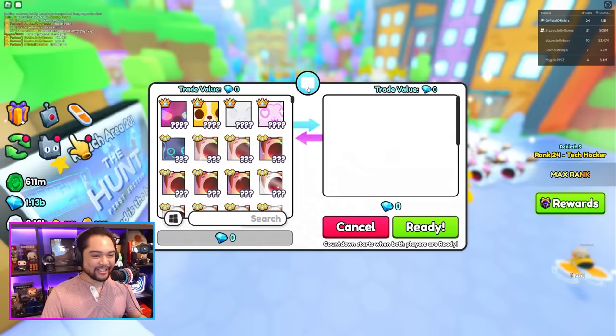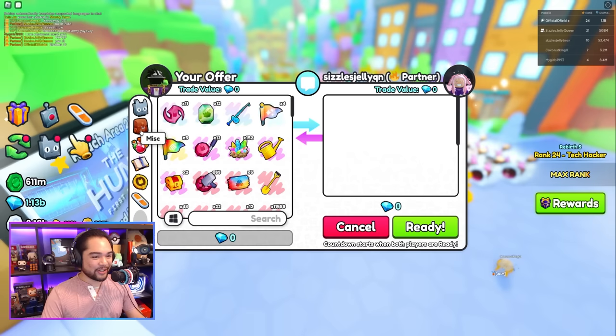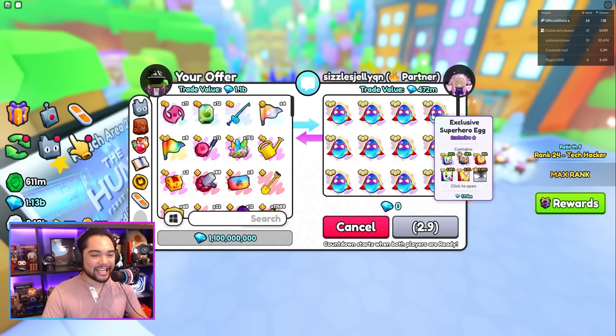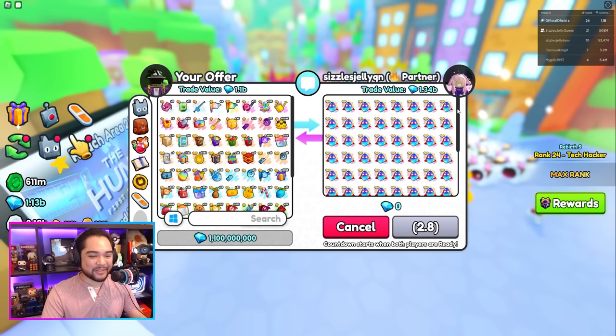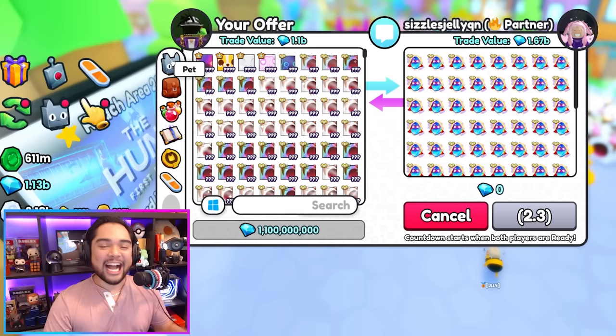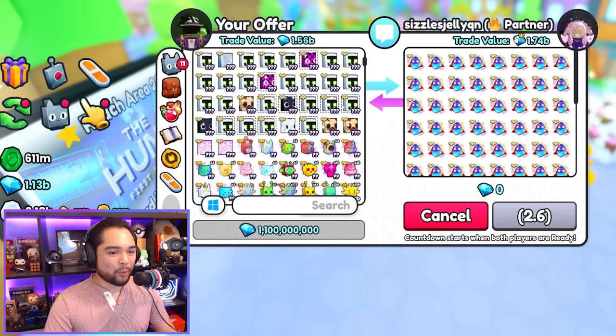Good morning Sizzles — I'm going to pick up 100 eggs from you please. I have 1.1 billion diamonds right now, and you guys are going to see that Sizzles will be selling us over 100 of the brand new exclusive superhero eggs. This week we're doing an Egg Wars episode with a bunch of YouTubers, so make sure you hit that subscribe button. We're purchasing 100 exclusive eggs right here, paying with 1.1 billion diamonds, and then paying the rest with a whole bunch of huges and happy computers. 1.74 billion total.